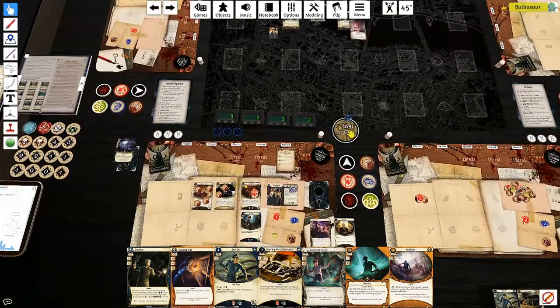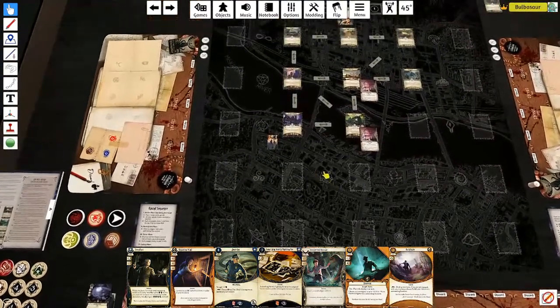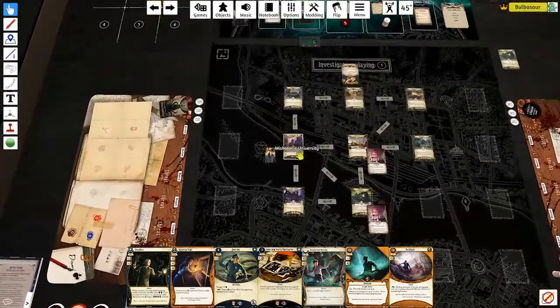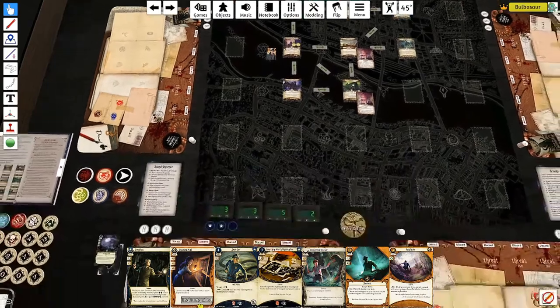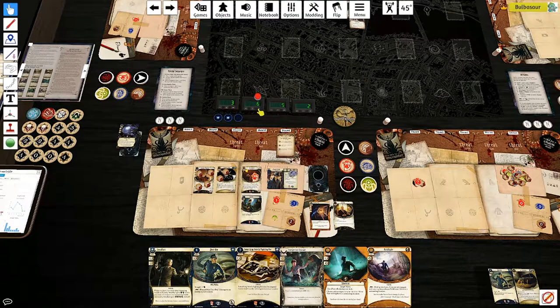Action one: move and reveal Miskatonic University - two clues here. As an action, search the top six cards of your deck for a Tome or Spell and add it to your hand. It's a four-shroud location, which is tough for us - that's why I wanted to keep Inquiring Mind. Let's investigate with Inquiring Mind committed, putting us at six versus four.